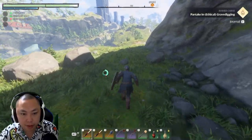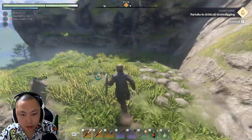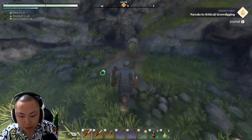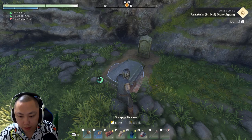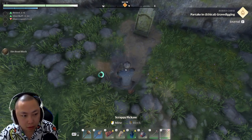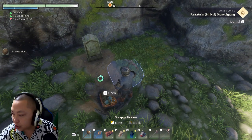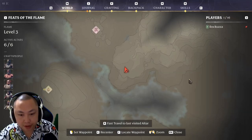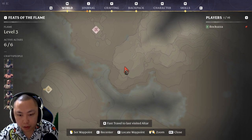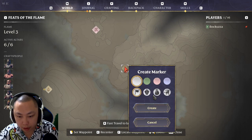We're almost there. I wish the game literally had mounts. There's a graveyard here. Oh my gosh, look at this! It's a golden chest, guys. Where is this located at? Right here. It was a little pain in the butt, but we're gonna set a waypoint and create a marker.